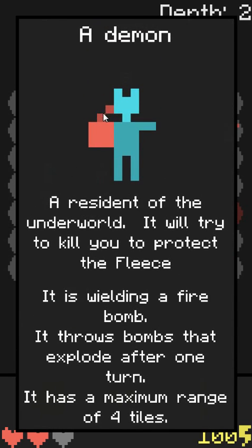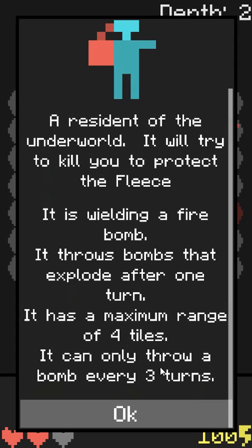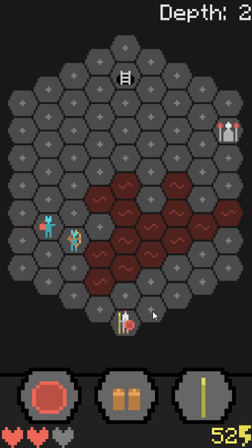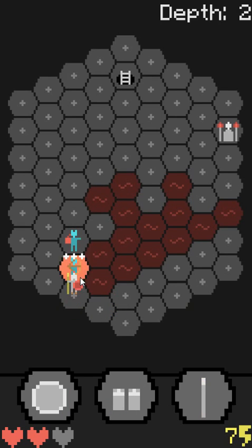And you're a bomb thrower — a demon wielding a firebomb, maximum range of four tiles, can only throw a bomb every three turns. So let's just run away. I can avoid it there, and then we go poof and run away more. Your attack always has to be kind of adjacent. I used a lot of energy there.